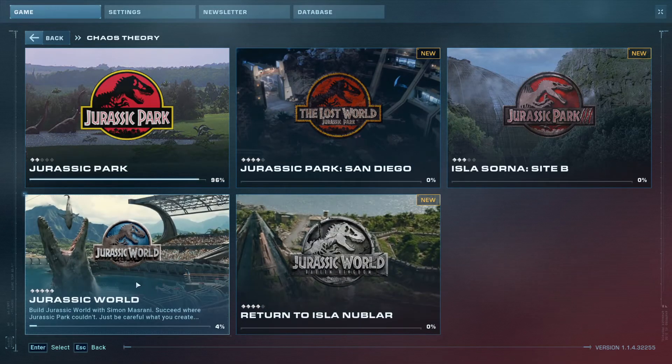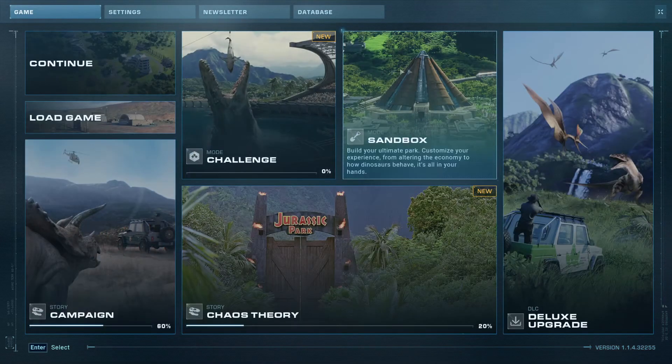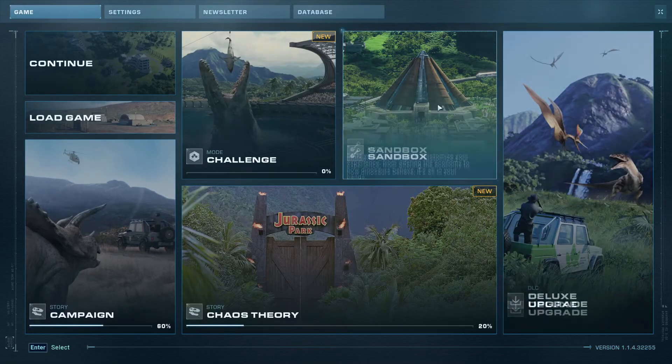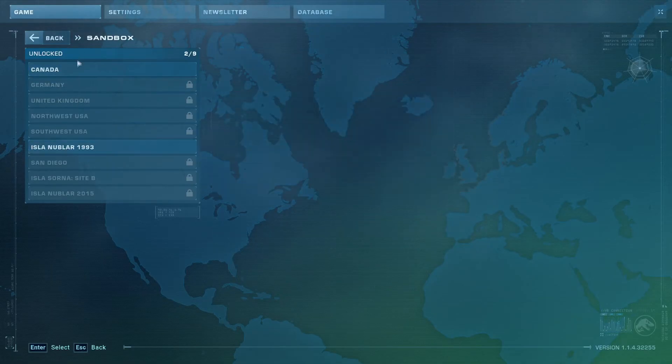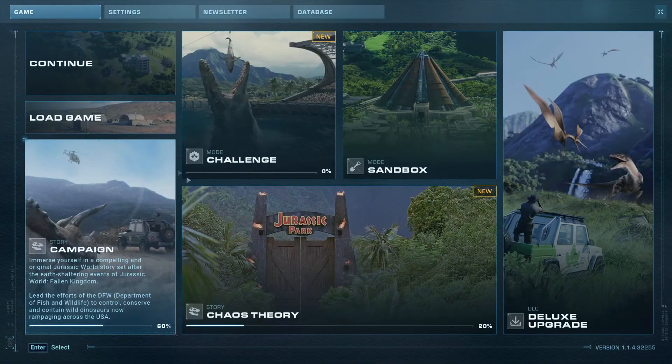So if you want all those updated dinosaur things, you're going to have to click on one of the later scenarios, like Jurassic World or the Return one. Also, if you go to sandbox mode, even though I only unlocked two areas, if you click 'all buildings' they will all be available — but you'll still have to research them just like regular.